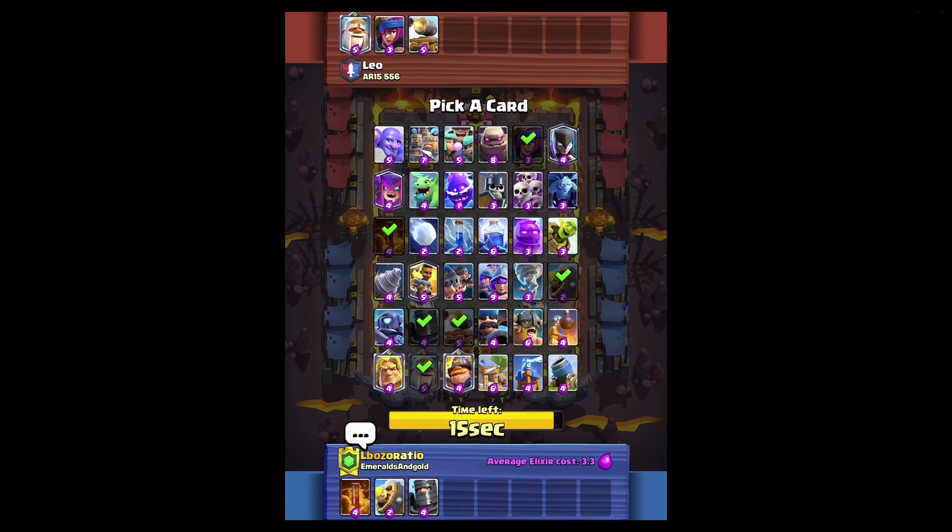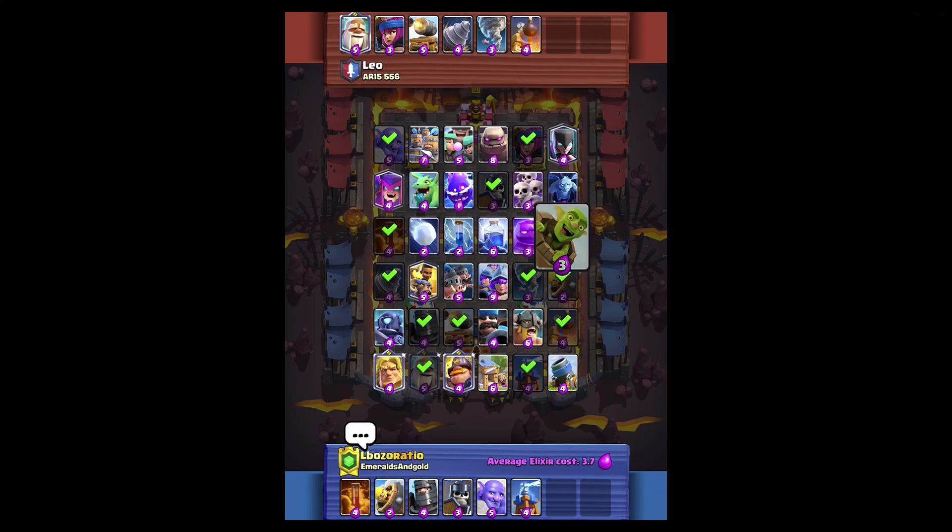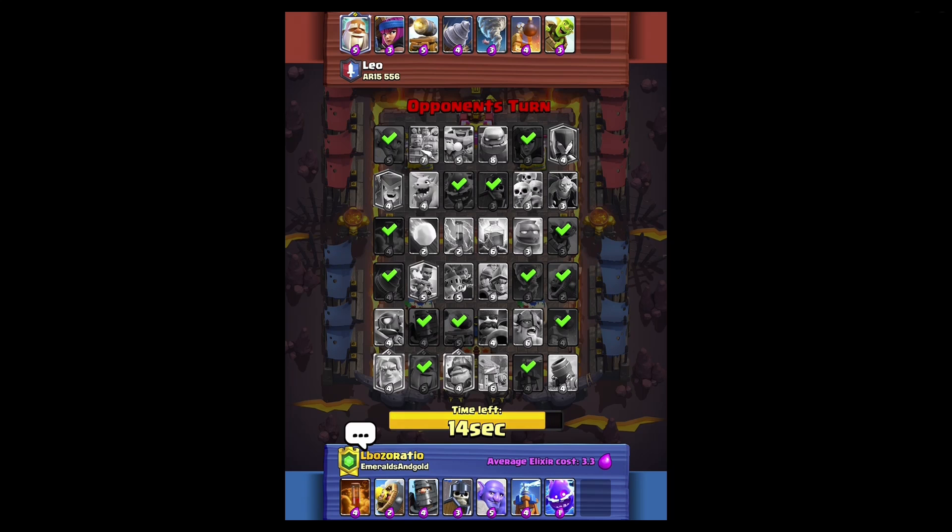Dark prince and then I'll probably go guards - yeah, guards should be decent against the cannon cart and dark prince for the monk. He goes drill; I just picked dark prince, so interesting pick. I'm gonna go bowler, I think, and then I'll go tesla because I feel like he's gonna play a firecracker when he plays the drills - that'll be good to kill it. He picks bomb tower. What can my win condition really be? I guess I could pick barrel. He picks barrel too - interesting. I'll go e-spirit for now.